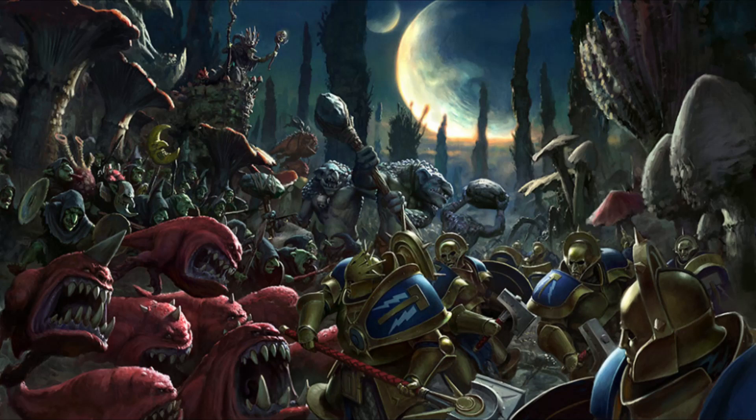Number six is the Leering Gitchshield. If the unmodified save roll for an attack made with a melee weapon that targets the bearer is a 6, the attacking unit suffers one mortal wound after all of its attacks have been resolved. So if the enemy surrounds your Loon Boss on Mangler Squig and chucks loads of attacks at them, and you roll good saves, you could do a lot of damage back. Out of all the Loon Boss artifacts, my favourite is the Loonstone Talisman for the 5+ mortal wound save, especially for the big guy on the Mangler Squig.